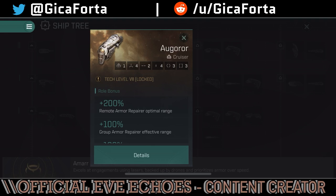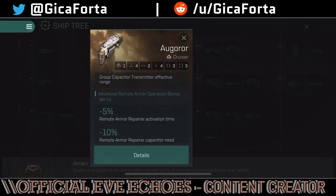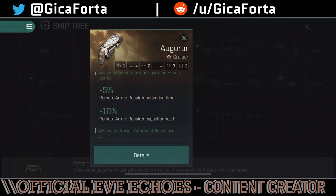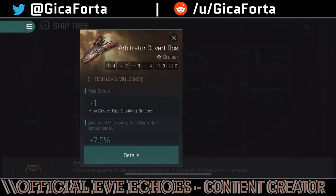Moving on to the first logistics cruiser in the Amarr tech tree — the Augoror. It has 200% more armor repair optimal range, group armor repair effective range, and group capacitor transmit effectiveness. It also has 5% armor repair activation time to cycle faster, plus capacitor transmit optimal range and effectiveness bonuses. Notably, there's no bonus to repair efficiency itself — no increased repair amount — the only repair bonus is cycling faster via the activation time reduction.